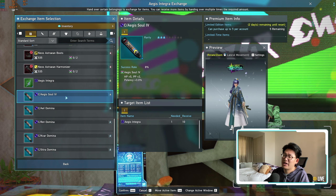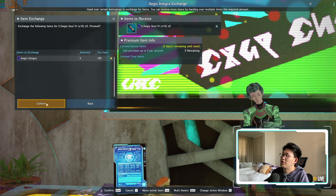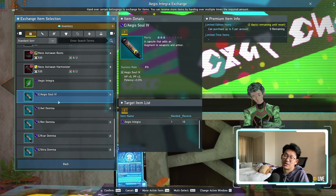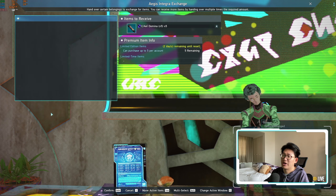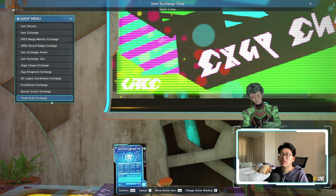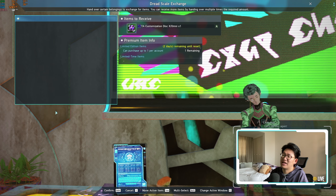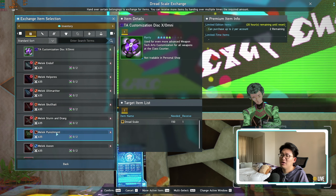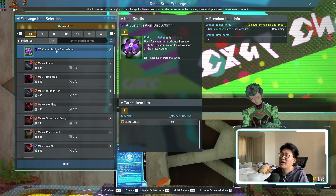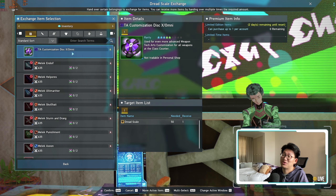All of these things slowly add up and have a snowball effect, so you might want to start early. The next thing I want to talk about is the Aegis Integra Exchange. If you do have any Aegis Integras, you might want to buy out all of your Aegis Souls — you get 50 Aegis Souls 4s just by buying it, which is pretty nice. You can also get all of your Dominas, so make sure that you buy all of this out.